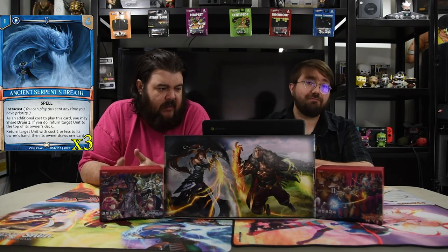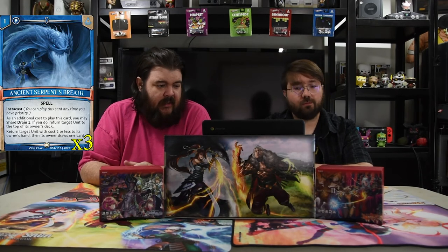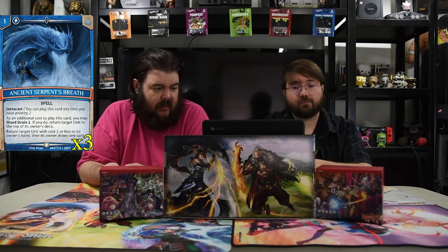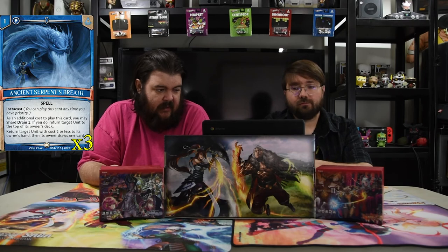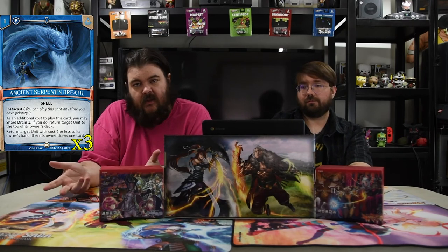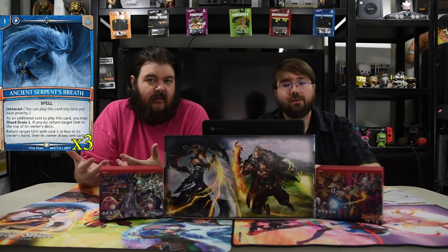Next is Ancient Serpent's Breath, which is one mana to cast. As an additional cost, you may pay shard drain one — if you do, return target unit to the top of its owner's deck. Otherwise, return a target unit with a title cost of two or less to its owner's hand, then that owner draws a card. So you bounce dudes and draw cards — it's really that easy.